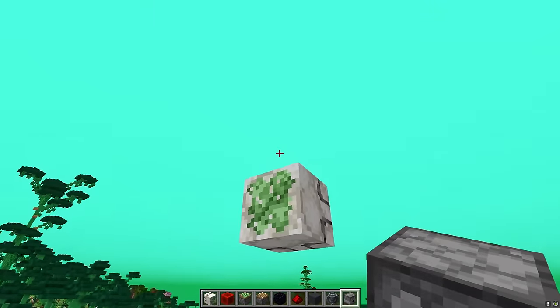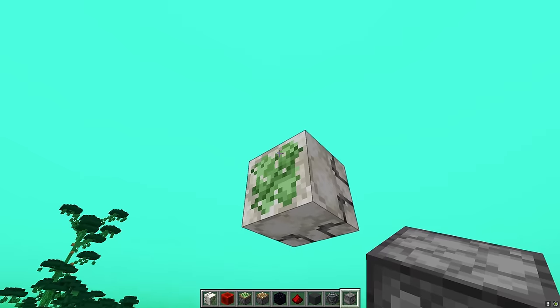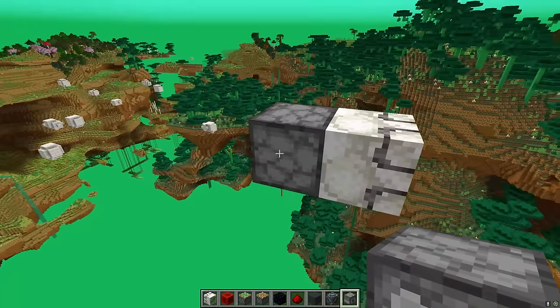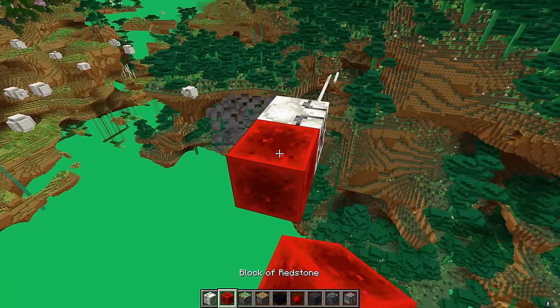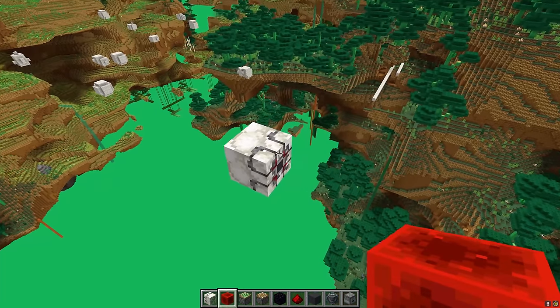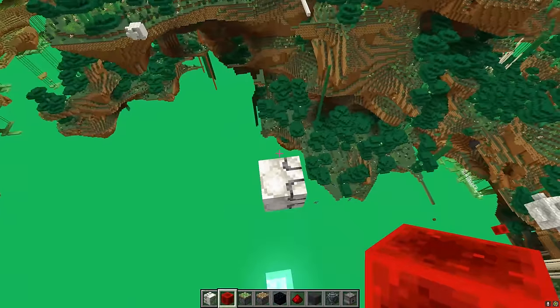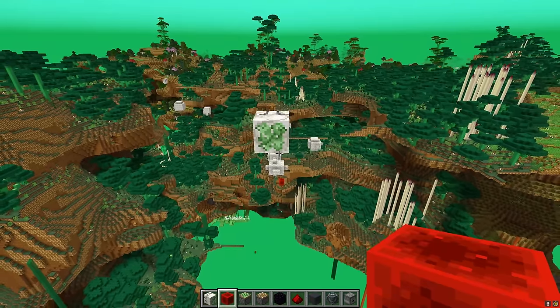Since this thing seems to have the supernatural ability to move immovable blocks, another thing I thought of is a flying machine bomber with dispensers. It just destroyed that dispenser. I don't think it's ready for release — good thing it's an April Fool's snapshot.